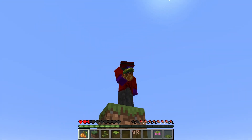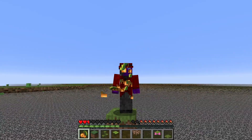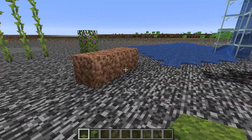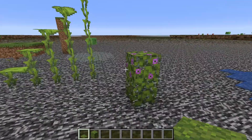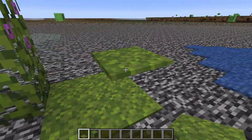Also, there's a new food item: glow berries. If you eat them, it gives one point of hunger. My favourite addition, the moss block and its accompanying moss carpet, are going to be great for builders, because now you have a grass carpet block.